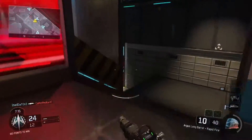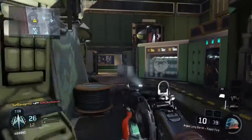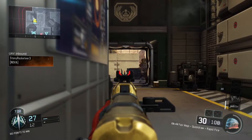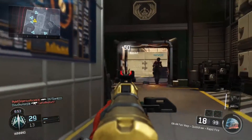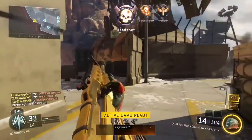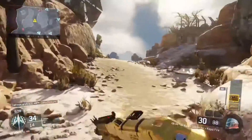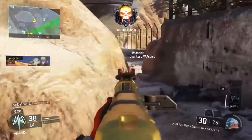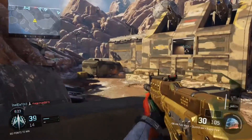You're going to see me using a KN-44 with rapid fire and fast mags. Fast mags is the most important attachment when going for the nuclear — it's gotten me out of tough situations where it comes down to who reloads faster. Rapid fire is also fantastic on the KN-44 because it boosts damage per second and lets you compete with fast-firing guns like the VMP and Vesper in close one-on-one battles.